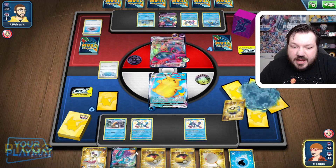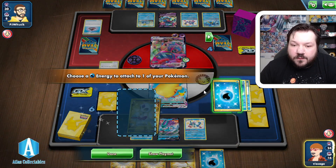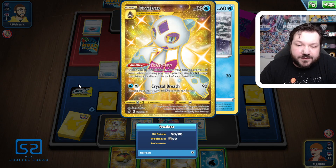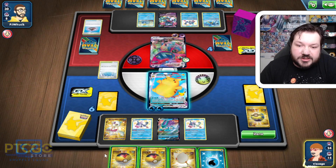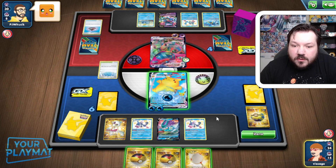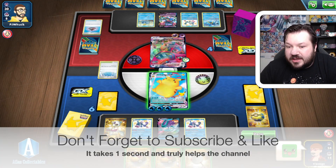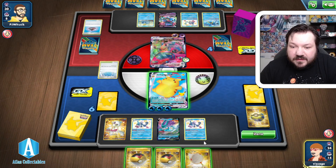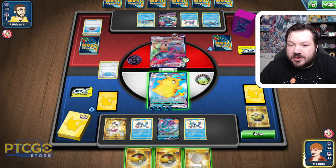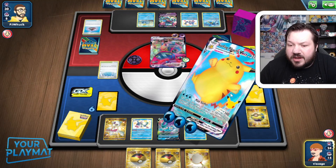We're going to grab a Suicune V out of the deck because we don't have a backup attacker. Let's go Frostlass — Frostlass is going to allow us to accelerate this energy. This is really where the strategy goes: you're able to get an extra energy if you need it. Normally it's good if you had zero energies and you go Melanie, Frostlass, Energy. So Frostlass is going to allow us to power ourselves up. I think they're actually going to put themselves in a position to knock out the Sobble, so we'd just give PJ a free prize card.